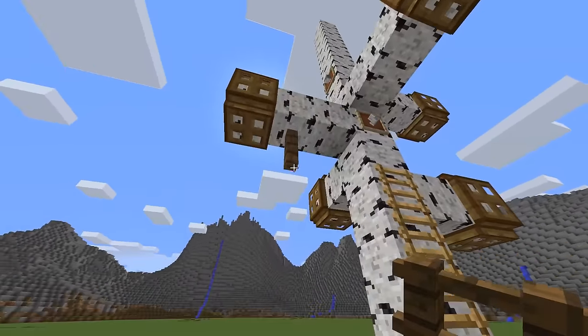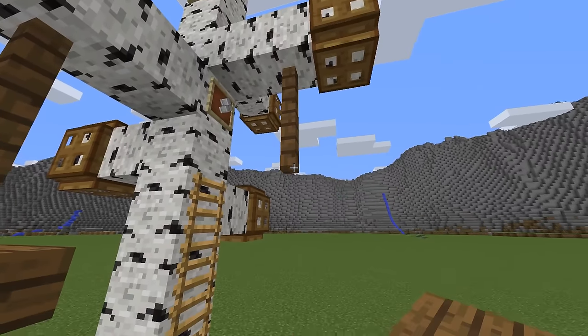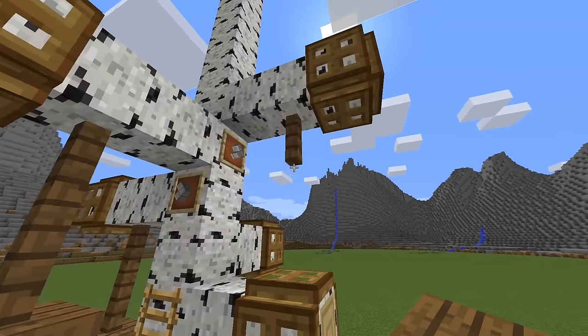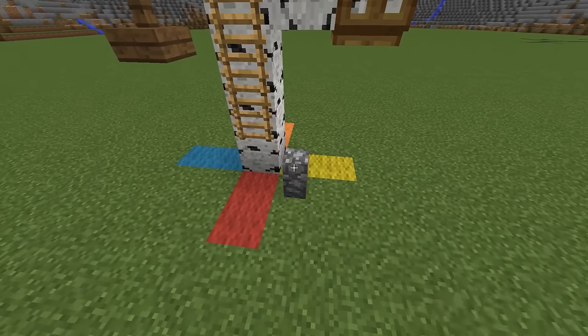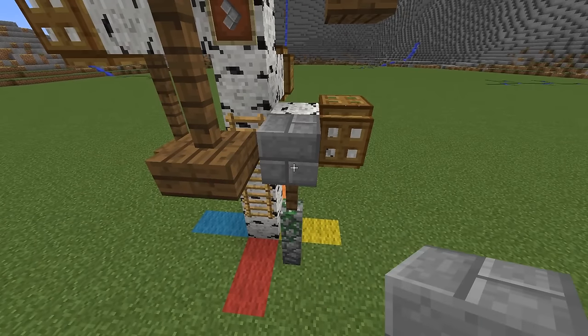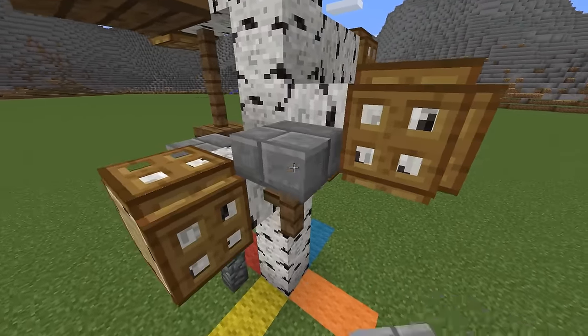Using spruce fence and slabs I decorate the branches a little bit. I make this pillar to help you stand when you climb the ladder, and then with spruce fence and stone brick slabs I create a path to walk.